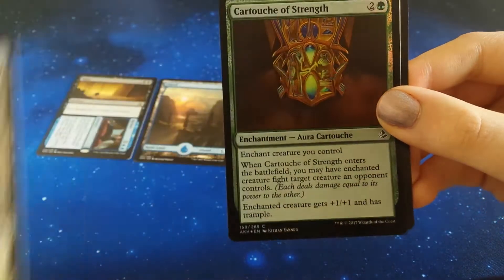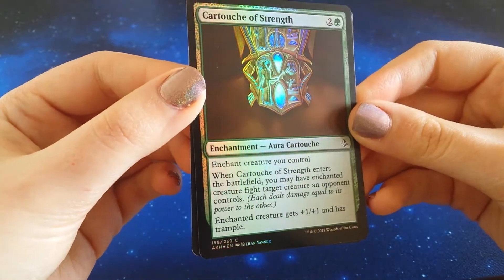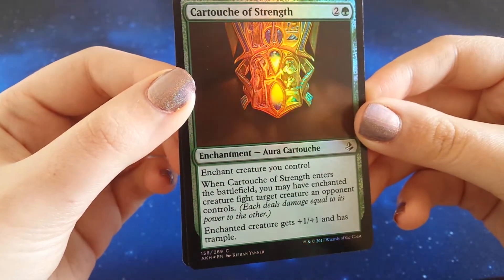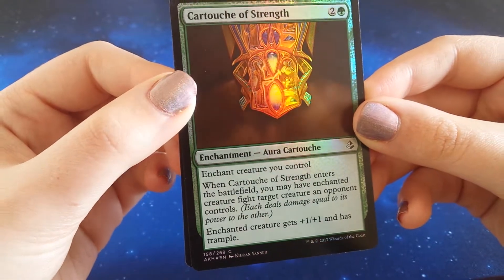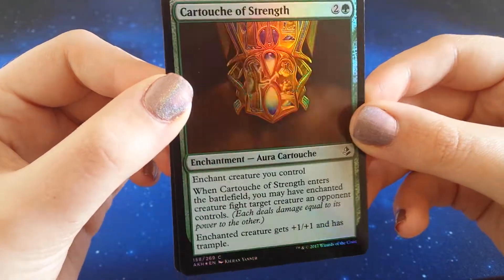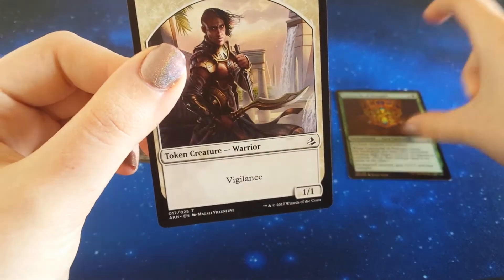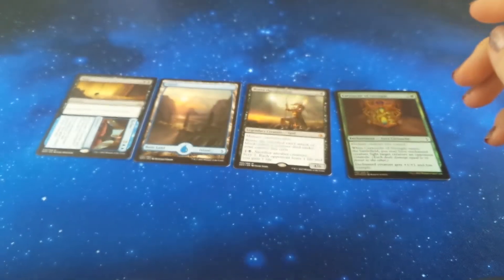Amonkhet! Foil Cartouche of Strength! Oh my God! Look at that! It makes the holo game on my nails look weak! Yes! Yes, Amonkhet! Yes! Good pack is good! And a Warrior token. Cool! Right, last pack — I'm not sure how we're gonna top this.